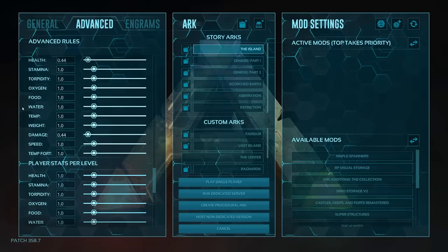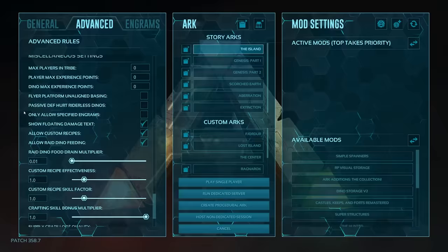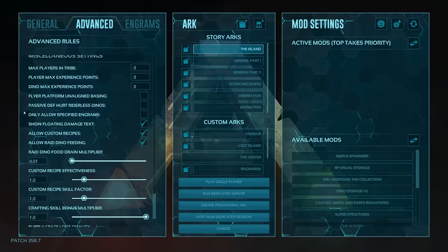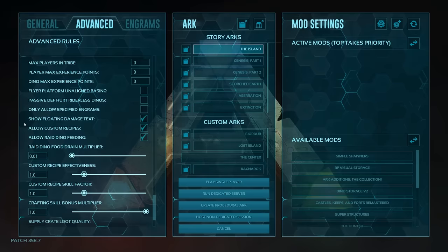Going down through all these other settings, they're all default and I never change them — they're up to you. Down at the bottom in the miscellaneous settings, same thing — completely your decision. Show floating damage text I do have on, so I can see how much damage my dinos are doing.